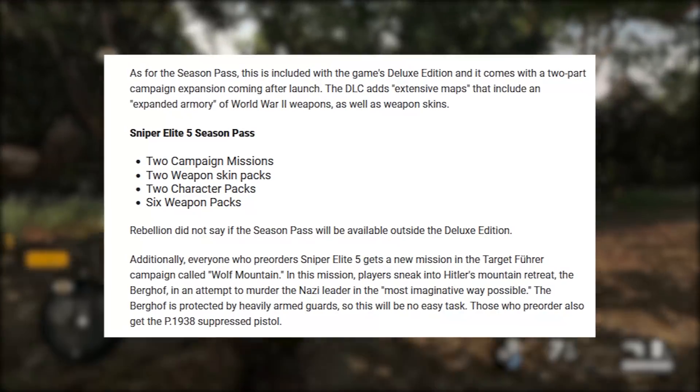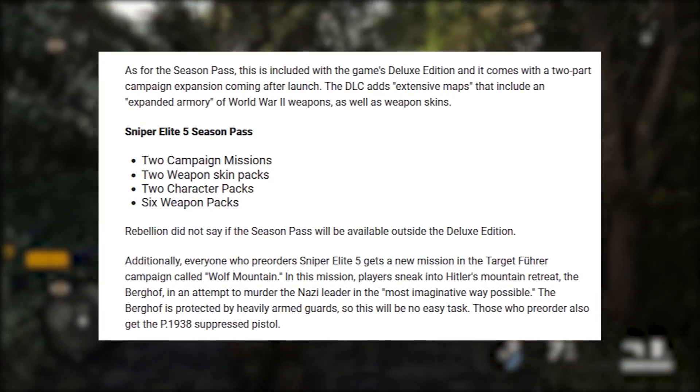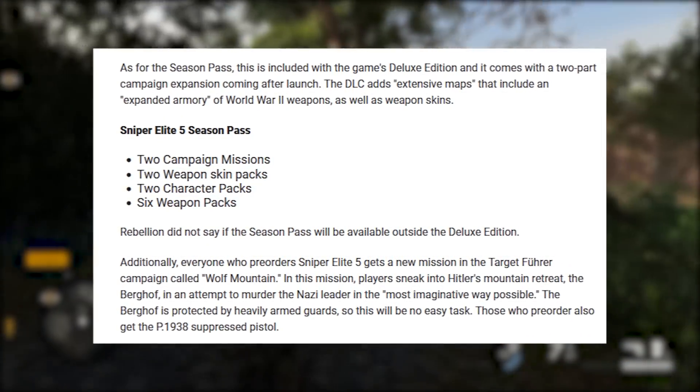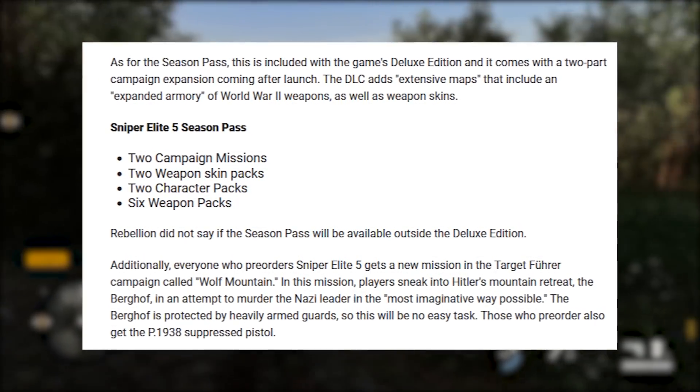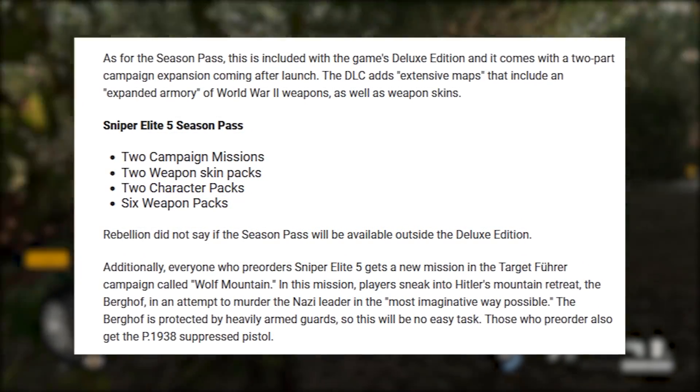In terms of downloadable content, Sniper Elite 5 has a season pass that unlocks a bunch of extras, including two campaign missions, two weapon skin packs, two character skin packs, and six weapon packs.